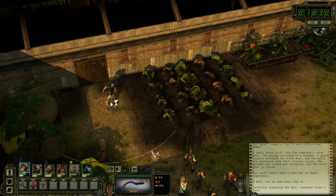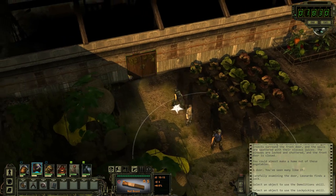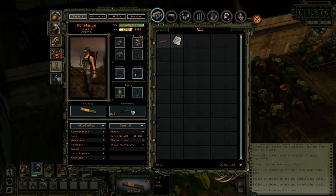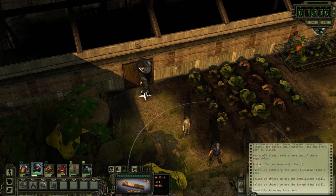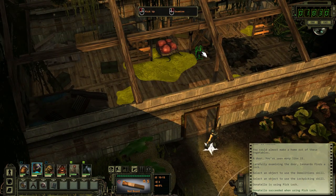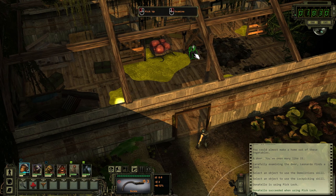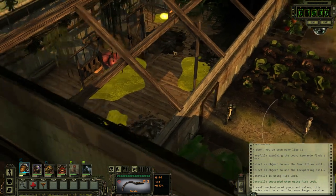We've got a lock on this door. Let's get Donnie in there. How are we doing for his... okay, he's at zero. Sniper rifle is maxed out, but we literally have no ammo. What do we got here? Mechanism of pumps and valves — this device must be a part for some larger machine.